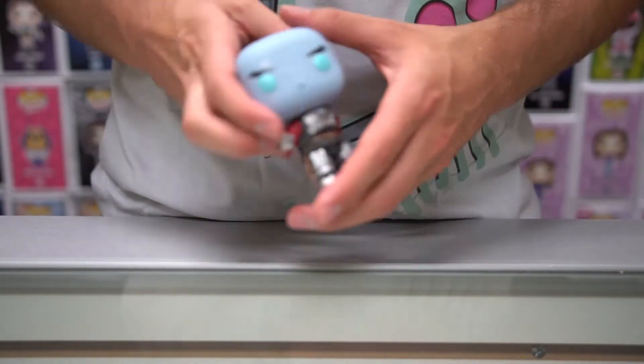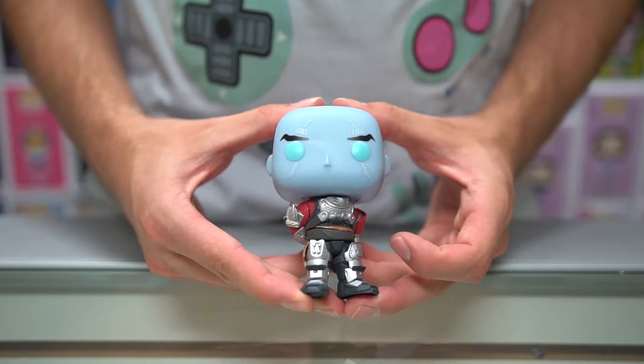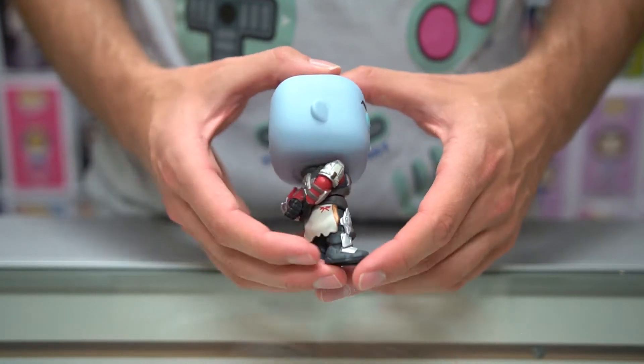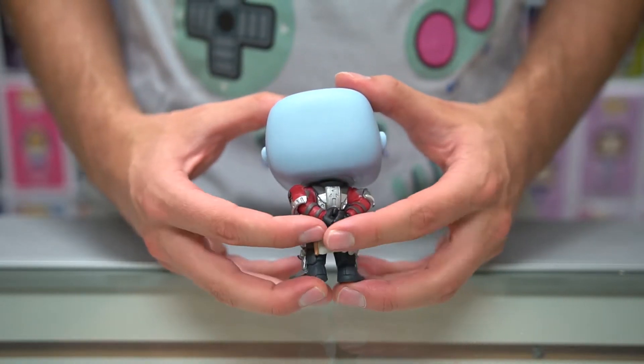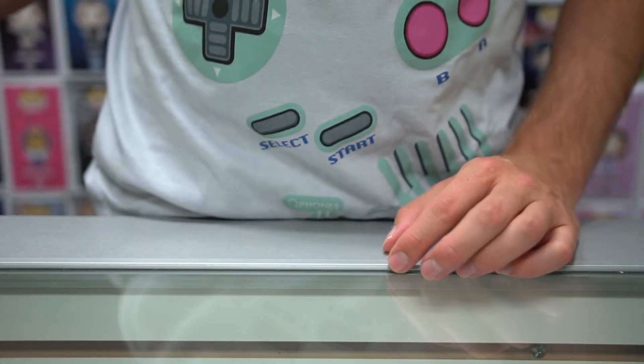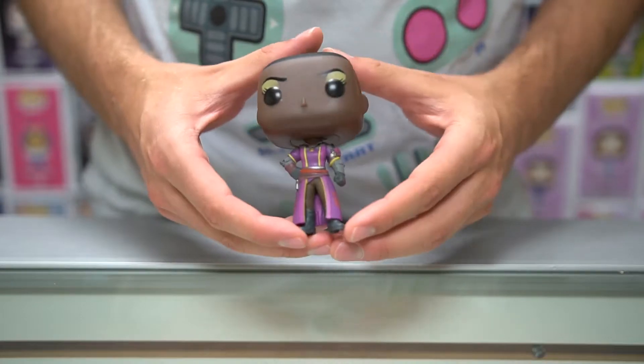Next, we're going to take a look at Zavala. So, of course, you can see the details around the eyes, and it's got its hands right behind its back. They're very serious. And there is Zavala. Now, the three characters that we don't have are Xur, Atheon, and Crota.